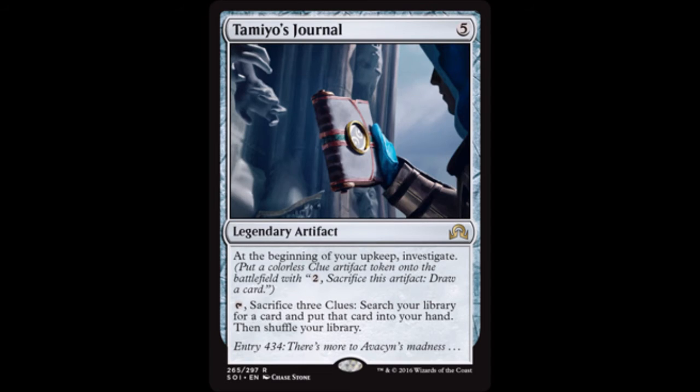My personal favorite artifact from this entire set is Tamiyo's Journal — five colorless, legendary artifact. At the beginning of your upkeep, investigate: put a colorless clue artifact token onto the battlefield with 'pay two colorless, sacrifice this artifact, draw a card.' As those tokens start to add up, you may tap Tamiyo's Journal to sacrifice three clues, search your library for a card, put that card into your hand, then shuffle your library. This is an infinite tutor going into every EDH deck I own — one of the coolest cards I've ever seen printed. I love everything about Tamiyo's Journal.